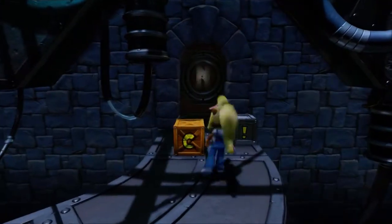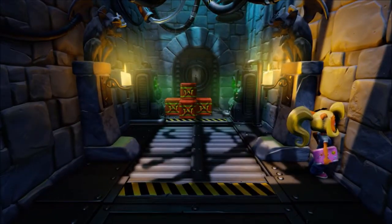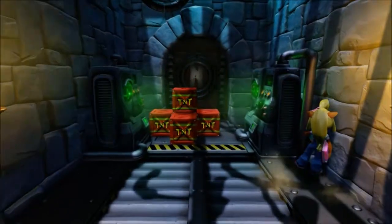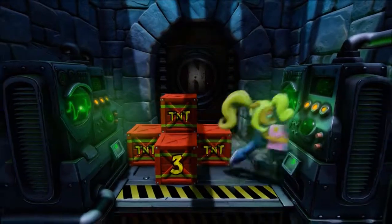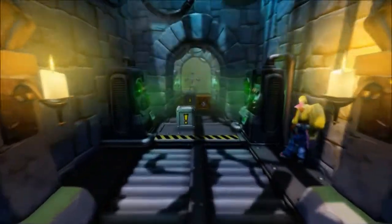This guy throws chemicals — same guy from Slippery Climb. Thankfully we do have this here. You're going to need to use this to get the gold gem, which is really super annoying. You actually need to time some of these TNT explosions so that you freeze the clock at the right time and you're not wasting time.